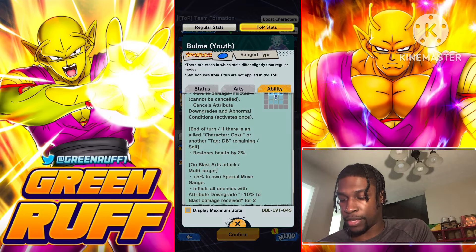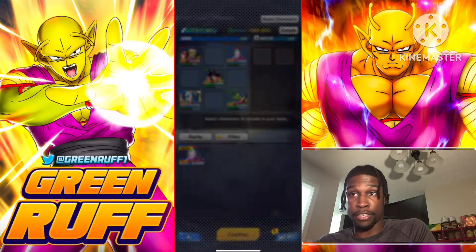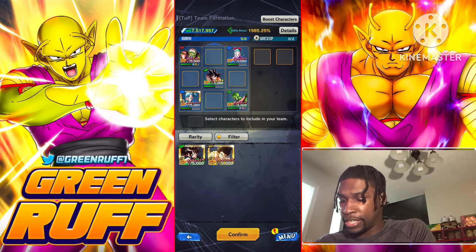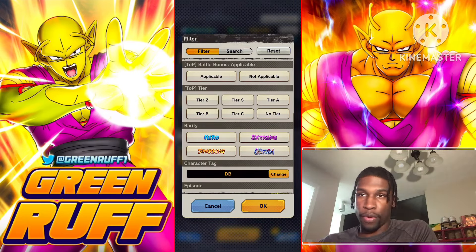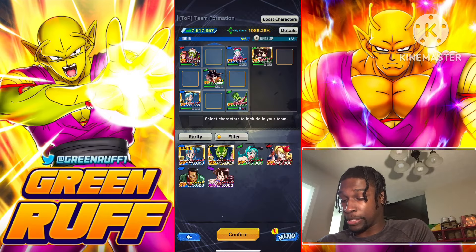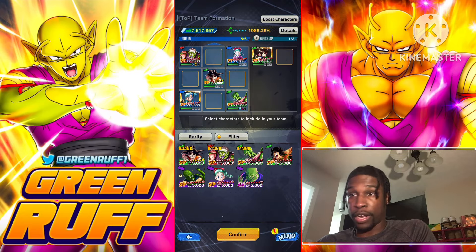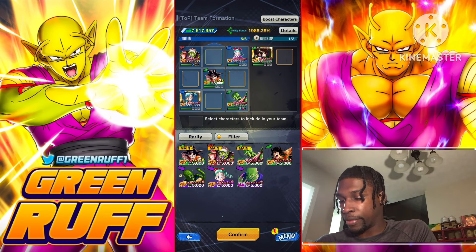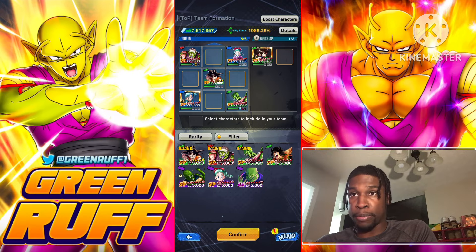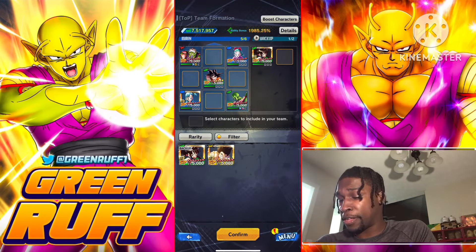Bulma is a free-to-play character who just dropped — I hope you got her to 14 stars. You also have Zenkai Goku and Green Chi-Chi in there. Purple is their worst color. If you don't have World Tournament Goku, their best purple is actually pretty bad. I recommend — if you don't have World Tournament Goku — you could pull it off, but know that when you face a lot of greens it's going to be difficult. If you do have Yellow Roshi, I recommend having him — he gives HP and is really good.